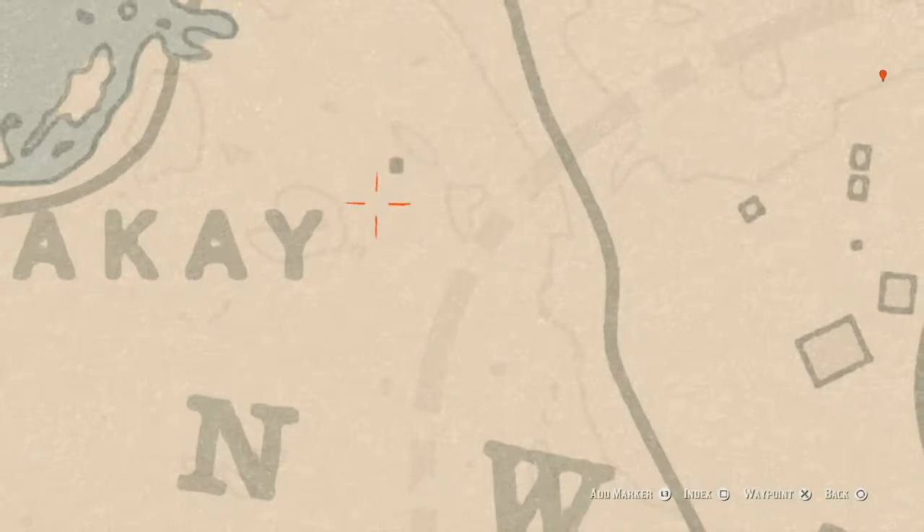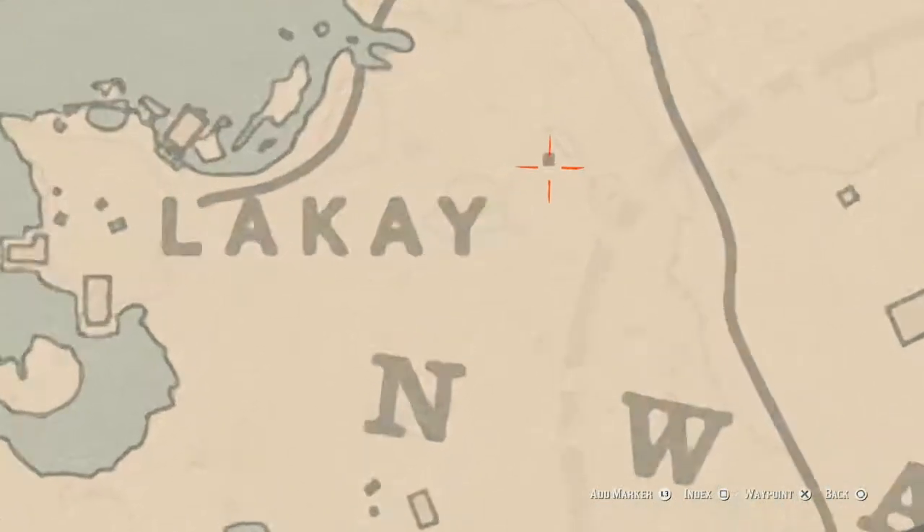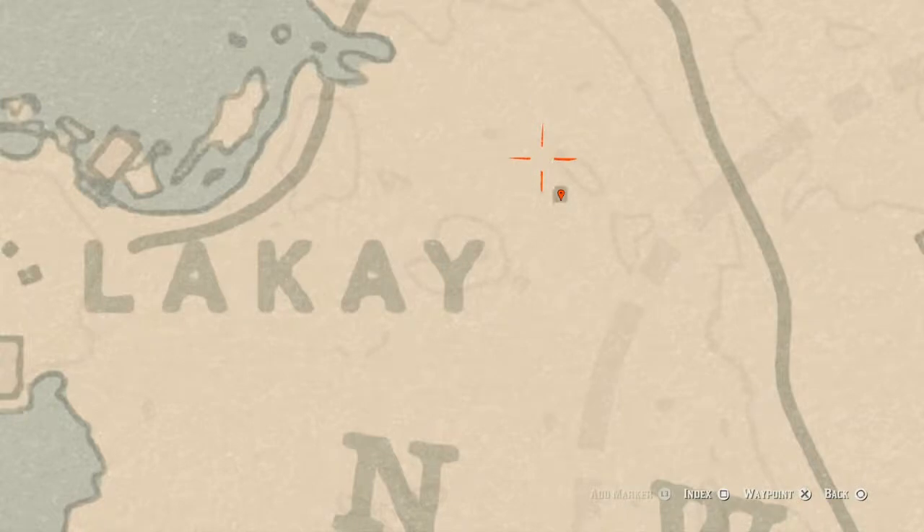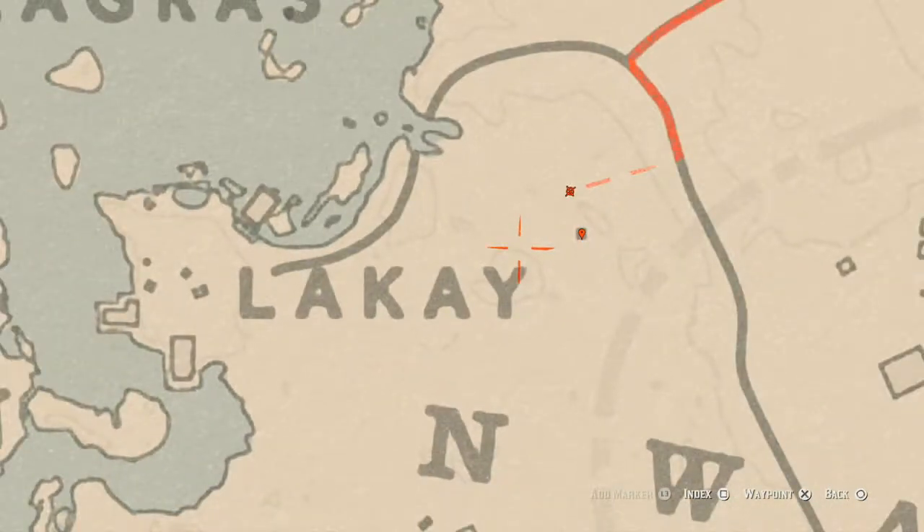Our next marker is by this little dot on the map next to the word 'Look.' That square is a miniature church — you have to squat down to get in, walk to the back, and on the shelf you will find a lost jury which is an Ainsworth Cross Necklace. Right behind the church, about right here in this area, you will also find a Cardinal Flower, so grab that as well while you're in the area.